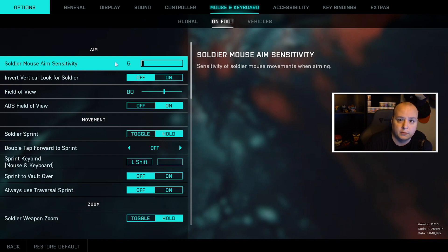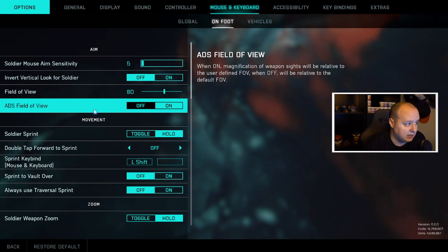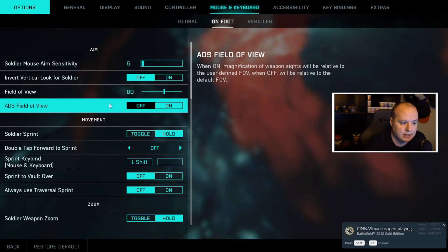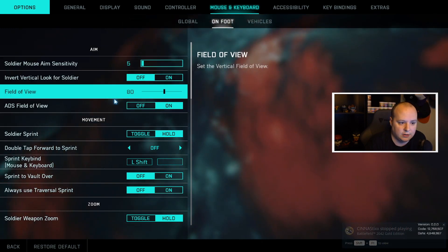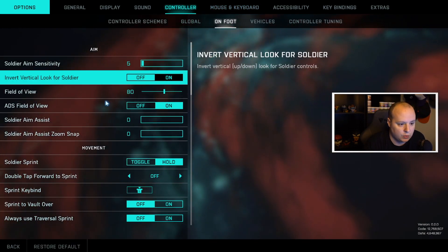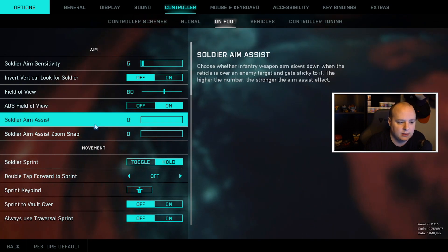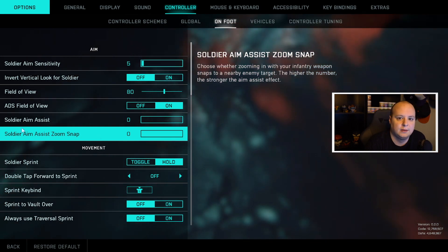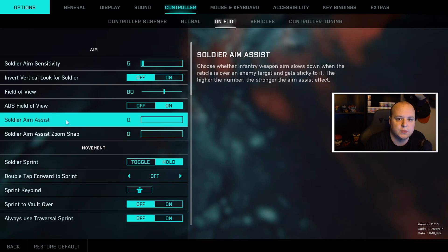Right here under these settings, these four stats need to be uniform with the on-foot settings for controllers. Field of view and other options — on or off — are personal preference, but I need to make sure they match with the on-foot settings for controller, which they do. The only difference is we also have aim assist and aim zoom snap cranked all the way down, as this is potentially one of the things conflicting with aim issues on PC with mouse and keyboard. Turn those off — controller players don't need to do that.